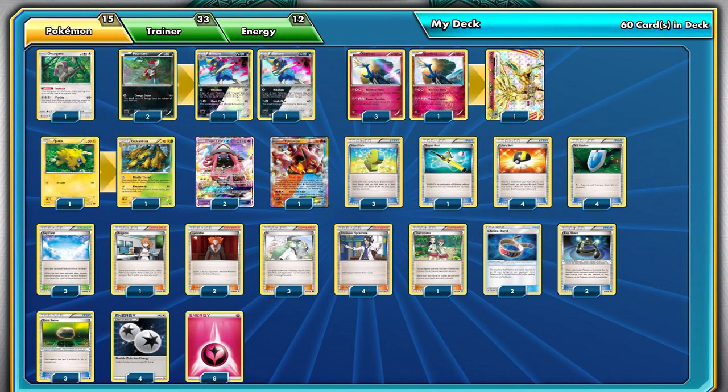However, it seems that the format has shifted quite a bit since then. Perhaps it's the fact that Xerneas requires both a Fairy Energy and a Double Colorless Energy in order to attack, meaning that a slow setup could result in a quick knockout. Max Elixir and Experience Share can help circumvent this weakness, but often times it still takes a couple turns to get an attack off. That said, once set up, Xerneas is literally a Rainbow Force to be reckoned with.